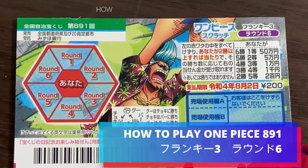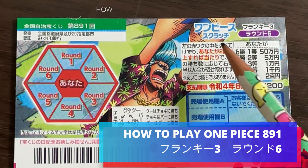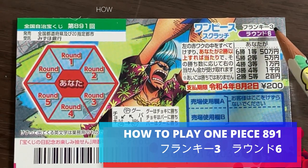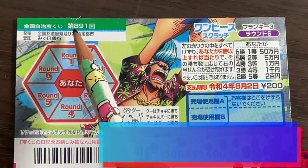Hello, my lottery friends. It's James in Japan. It is Wednesday, July 7th, 2021. You're looking at a new Japanese scratch ticket called One Piece Sukonachi, Flanky 3, Roundo 6, for drawing 891.